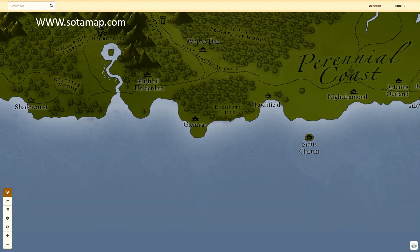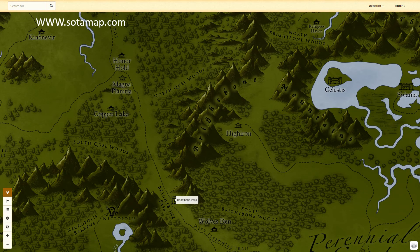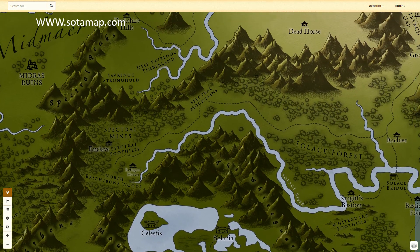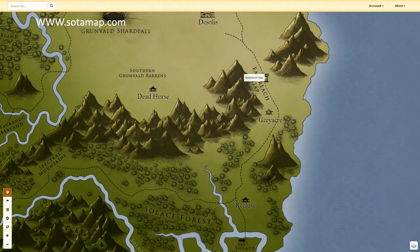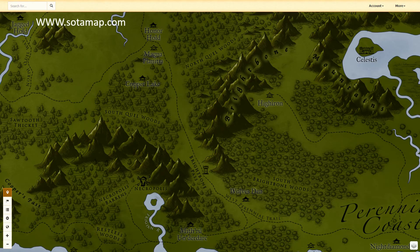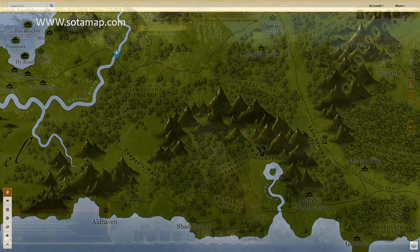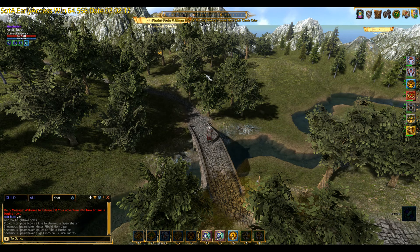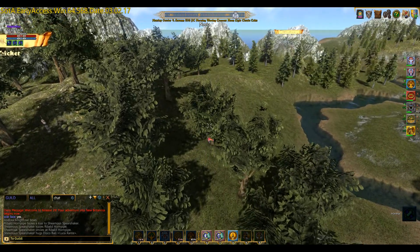It's highlighted - that's Cooper's Pass, which is a little pass. If you want to come into this area of the map, the Perennial Coast, normally you've got Brightborn Pass, then you've got the other passes, then East Ridge Gap up here. But if you don't want to go through the passes, you can go through Cooper's Pass.